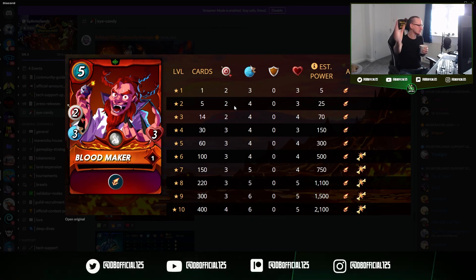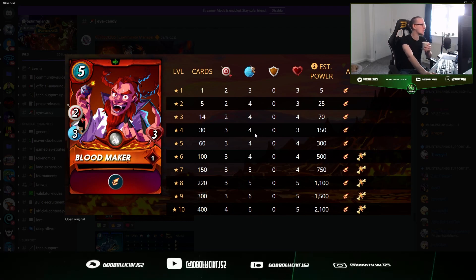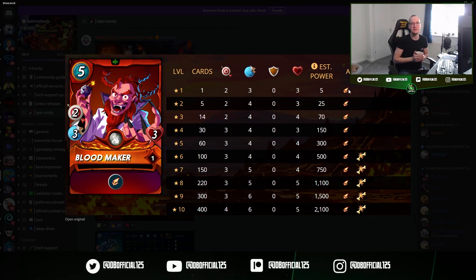We've got Bloodmaker here. Everybody knows I'm a huge fan of fire — I think it's probably the best splinter in the early part of the game, up to silver, though it falls off a little bit in gold. At Novice level it looks alright, a little bit like Scabo Firebolt from the Chaos Legion set — 2 damage, 3 health, pretty standard. Scattershot is one of those abilities that is hit and miss. You want it to hit a specific target generally, and when it doesn't, it's a pain. When it goes exactly as you want, it's fantastic — so it's a 50/50 ability.